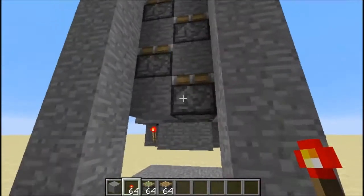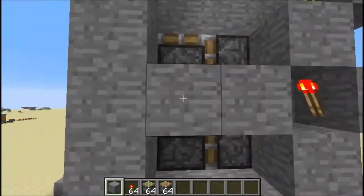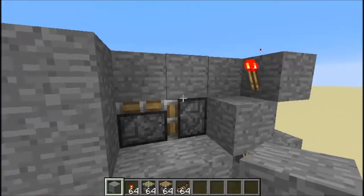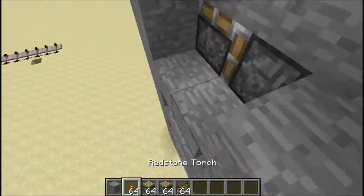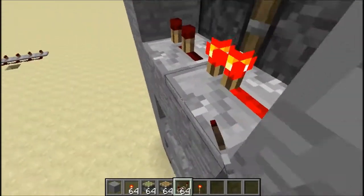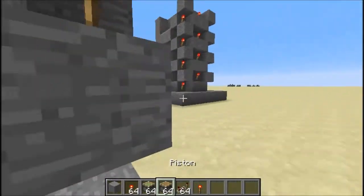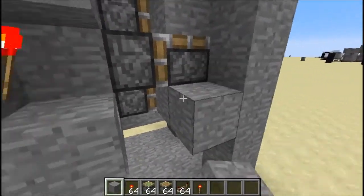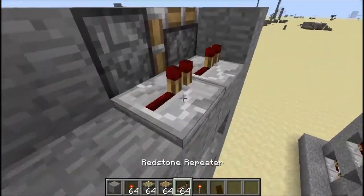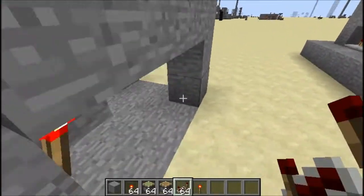Now go to this side because it has the lower piston and put blocks right here. I'll place some repeaters — I don't think this is fully required, but put them with no delay. On the other side, it's basically the same thing but different — face it towards the block so when this piston extends, this one will also extend because it's being powered by this.